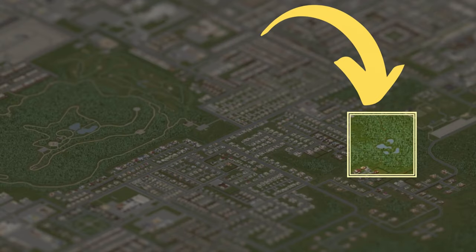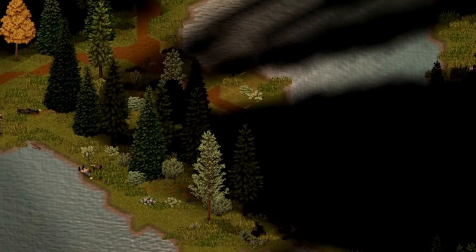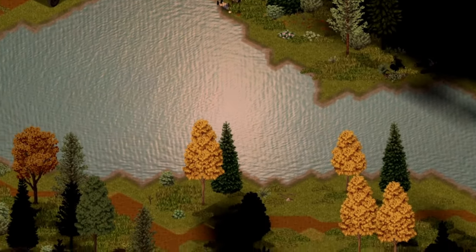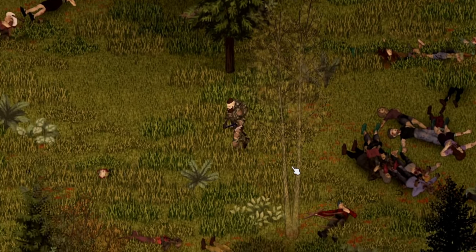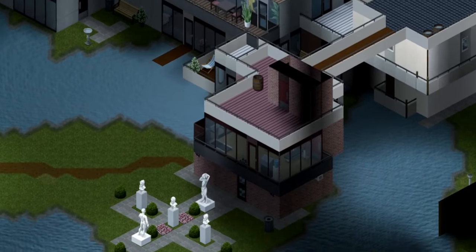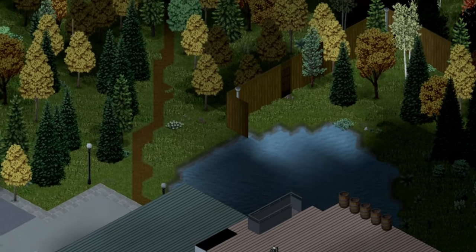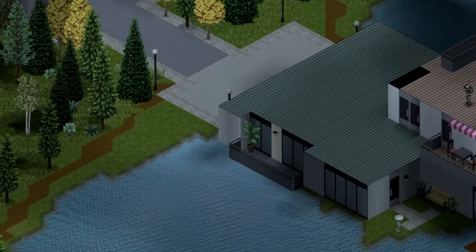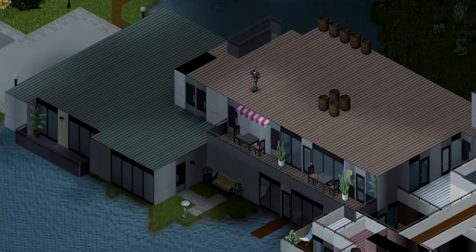I chose this location to show you how to build a base because of its strategic positioning, having four lakes and forested woodland while being near the city. However, the path to get there was filled with zombies, so as you can see I had to kill many of them. I'm thrilled to show you the base and guide you throughout the essential aspects of base building. In an upcoming video I will show you the complete base, but in this one we will be focusing on how to build it.